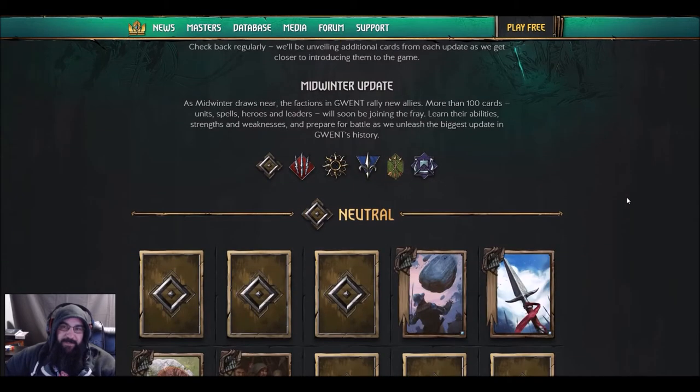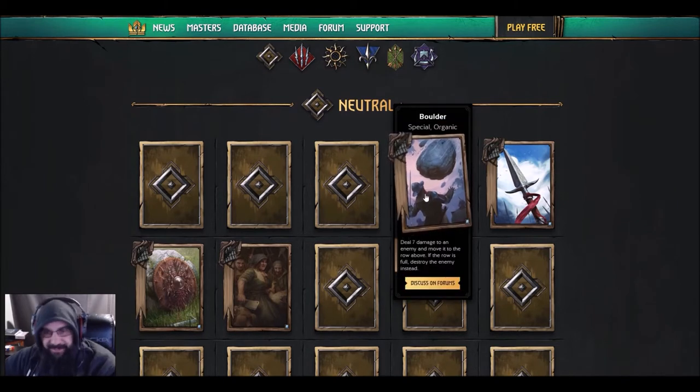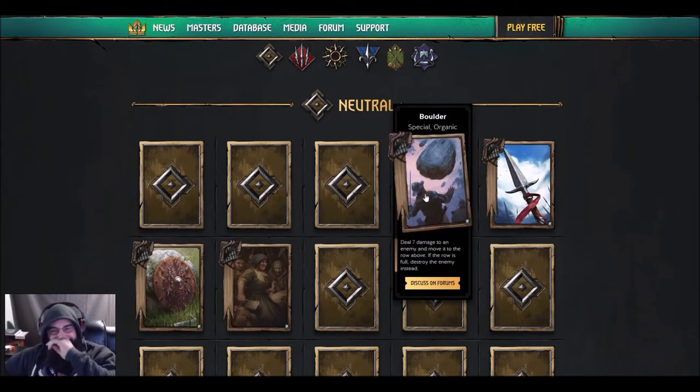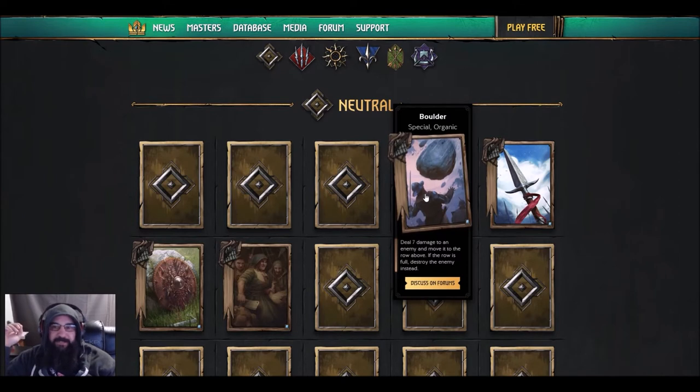First one — to quote Donkey from Shrek, 'that's a nice boulder' — that is about to get wrecked. He is on the point of no return right there. They're just chucking rocks at him. It's a Boulder special organic deal: seven damage to an enemy and move it to the row above, so if you throw it on siege it goes to ranged.